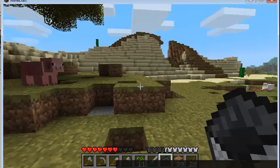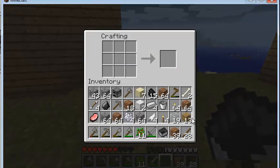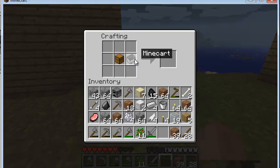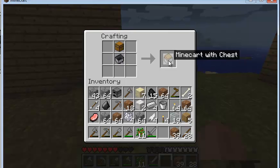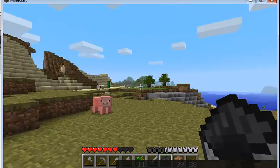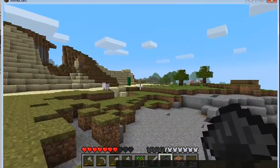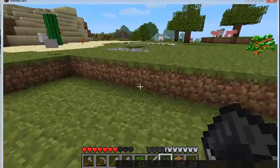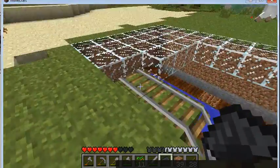Here's another thing you can do — you can craft mine carts. You can make a mine cart with a chest, see, right there. These cannot be stacked into 64 blocks; they can be reverted into a carrying item. You can carry this thing.